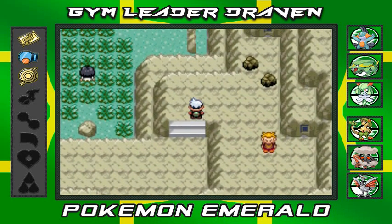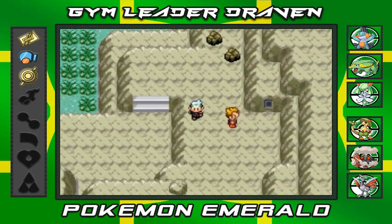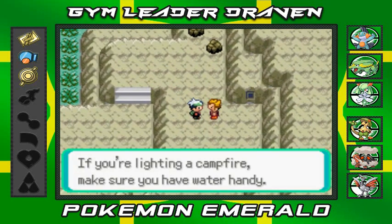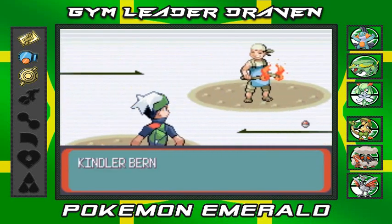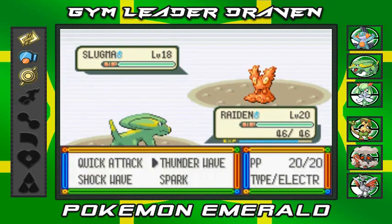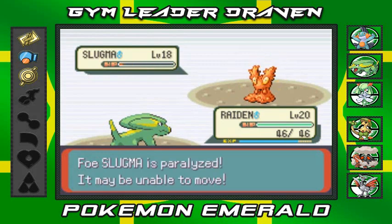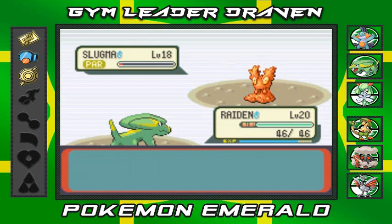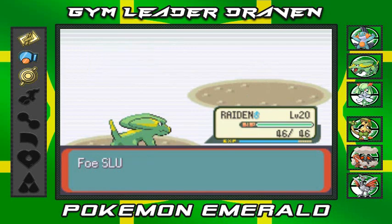That guy looks like a bird trainer, so let's go with Raiden. I still haven't made up my mind on anything. Okay, so I was wrong — this guy is not a bird catcher, he's a Kindler and he's coming out with a Slugma. Let's go with the Spark attack — there we go, and you're paralyzed. Let's go with the Shockwave attack just for good measure.